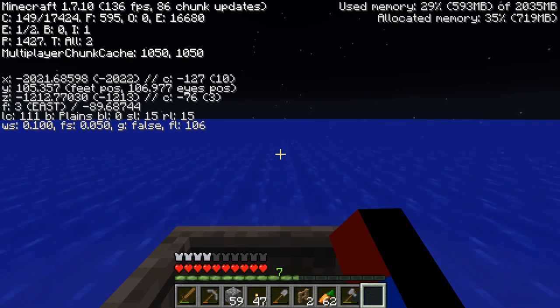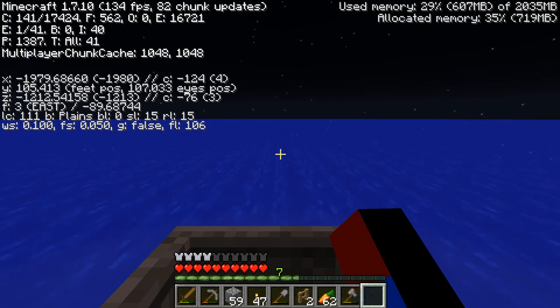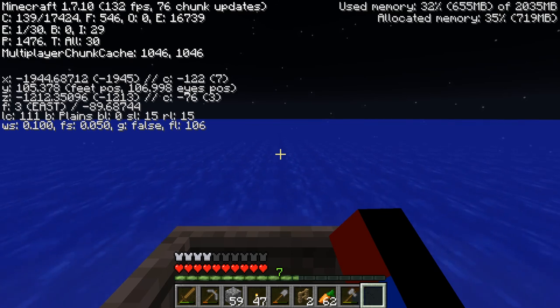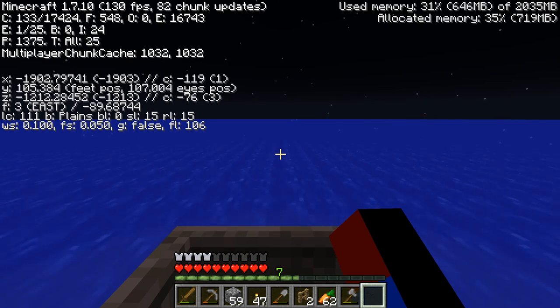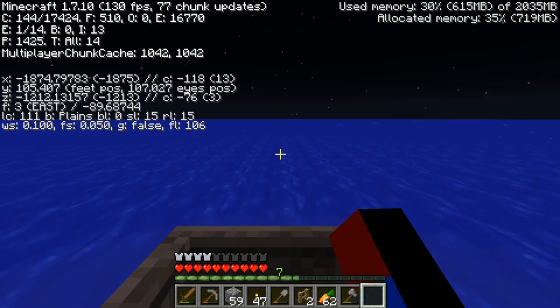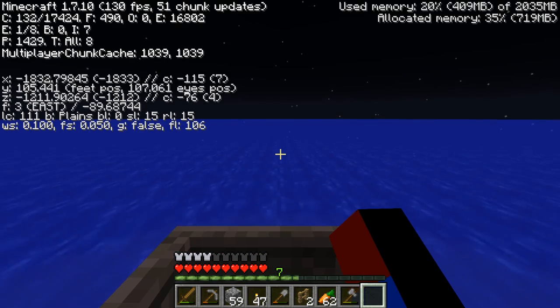In super flat survival, since there's no caves, all of the mob spawns go to one layer, so there's a ton of mobs spawning there. Especially on hard mode — well, hard mode does not increase the amount of mobs, but if you're in hard mode it's quite difficult to fight them all off and you're better off just running away. However, in this let's play it's nice because there's no mobs around us, which is really, really nice.